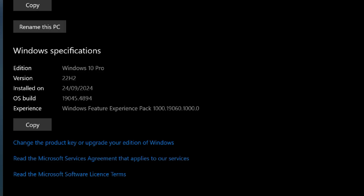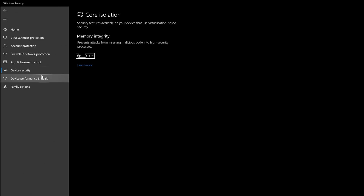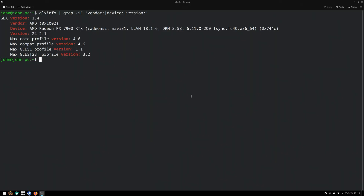Moving on to Windows 10, I have downloaded the latest ISO available and applied all the updates to this date. I'm not sure if the patch that improves performance for Ryzen CPUs is available on Windows 10 as it is for Windows 11 as a standalone update. When it comes to Linux, at the time of the recording, I used the latest kernel version and the latest open source drivers available for the 7900 XTX.